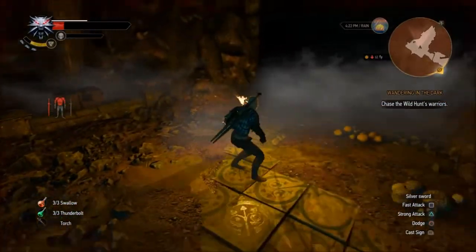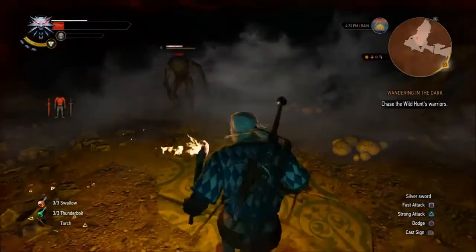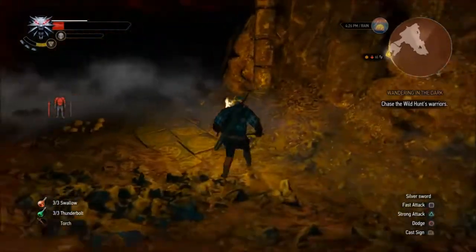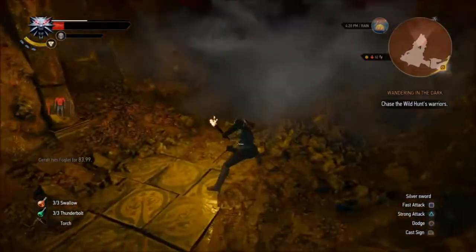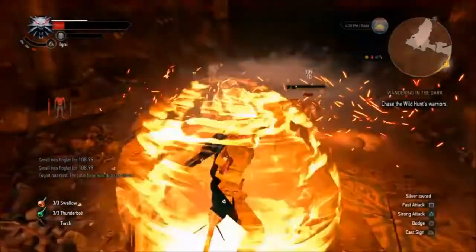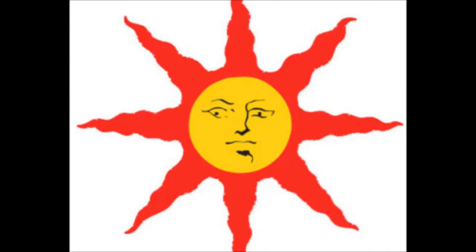Look at how much this guy takes off my health — Jesus Christ. And I'm limited on alcohol, so at this point I had just enough to fight Nithral with only three Swallows and three Thunderbolts, so I really need to start buying more alcohol — I could run out in the middle of a quest, which could be a disaster. This is the final battle with the Foglet. This was chapter 2, and I'll see you in part 2 of chapter 2, which will be only the Nithral boss. Thank you guys for watching and take care.